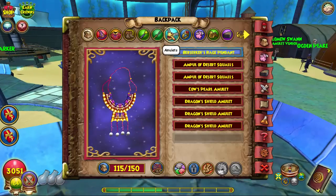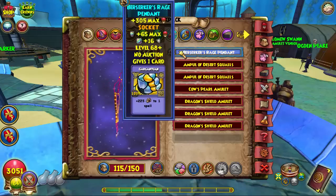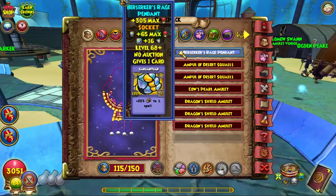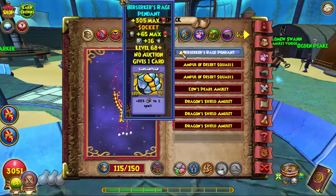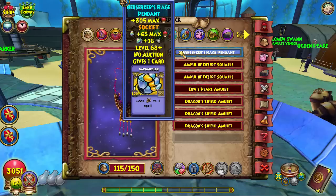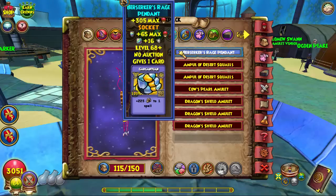The amulet is a bit of a story. The Berserker's Rage Pendant is the best amulet at legendary — it's level 68 — for any school not running a life mastery or damage amulet from lower Zigzag. This amulet is really good on health and gives an enchant, which storm can abuse because storm has mass hits. The more mass enchant you have, the more you can discard, pull an enchant, slap somebody for 2k, and finish them with a storm bats. More health means more tanking — best of both worlds.